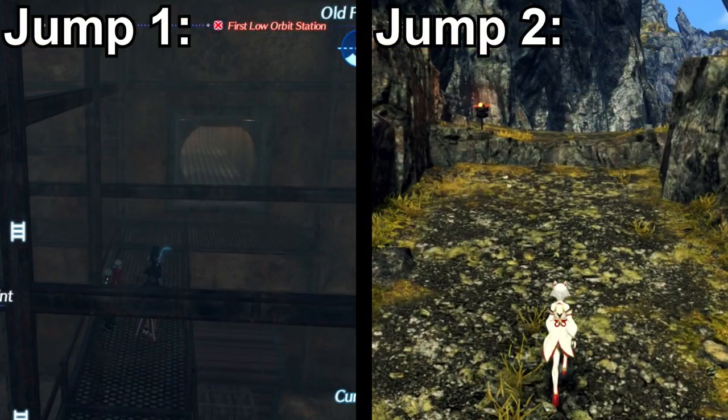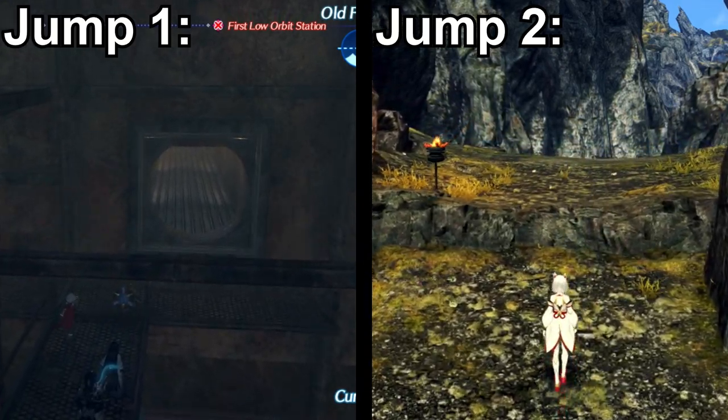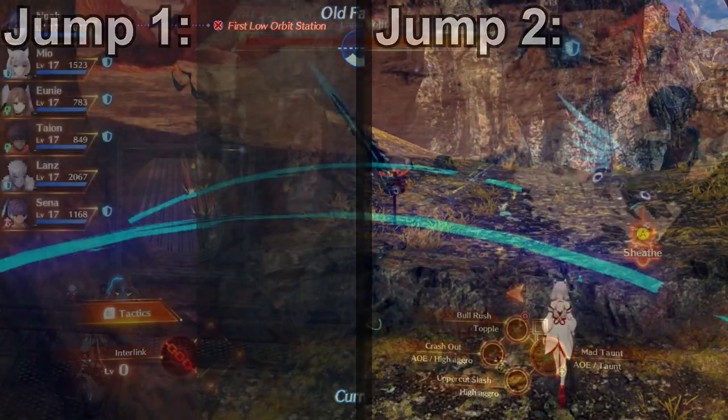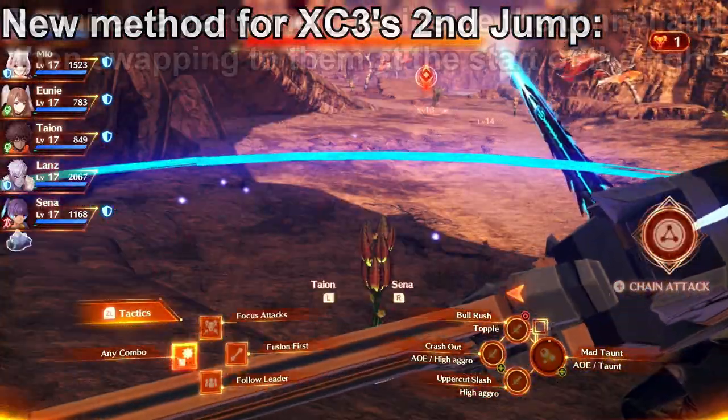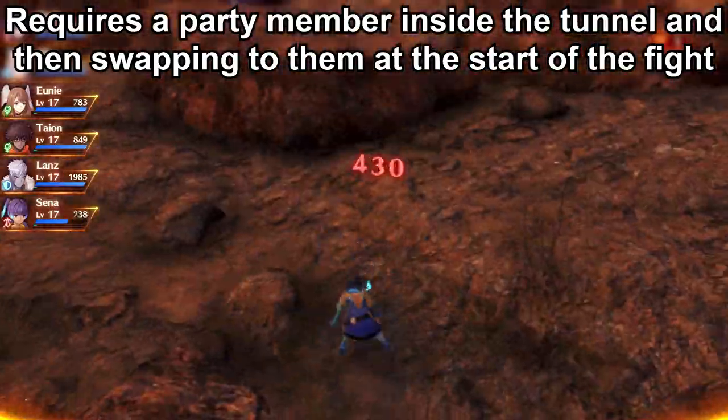So with that said, as it stands right now, there's only two dastardly jumps that stand between the Xenoblade community and perfection. If anyone has any ideas on how to overcome these jumps, then please let me know. If you like what I'm doing here, subscribe, and as always.